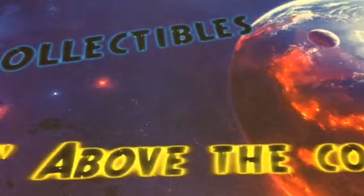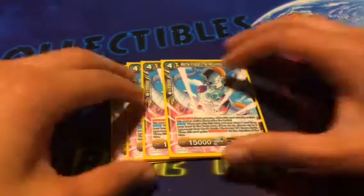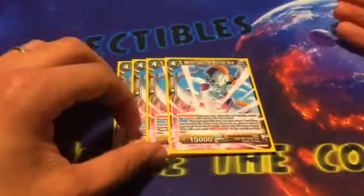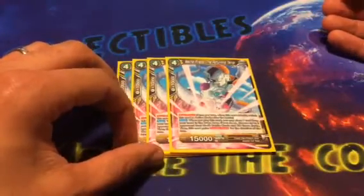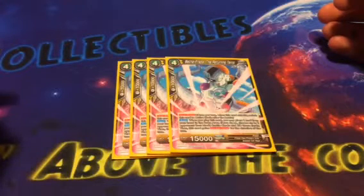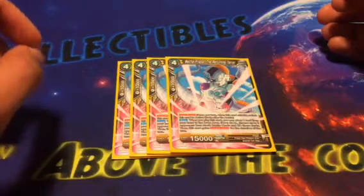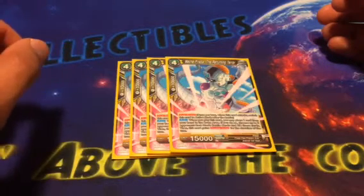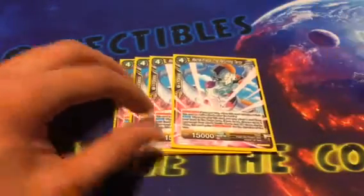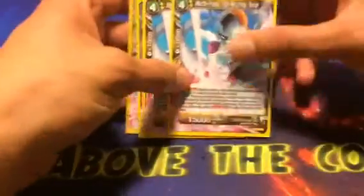And then four of the finisher on top of finishers — Mecha Frieza, the Returning Terror. This card has dual attack. When you play this card, you may place one card from your hand in the drop area, and if you do so, choose up to two rested cards and KO those cards. Then this card gains double strike for the turn. So it's a 15K dual attack, double strike card that KOs two of your opponent's battle cards that are rested. Pretty insane. I really love this card — it is really great for offense.